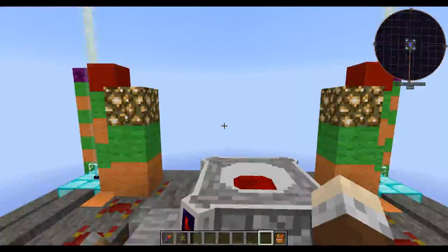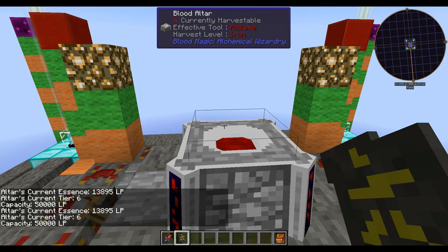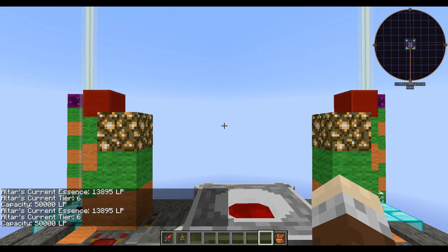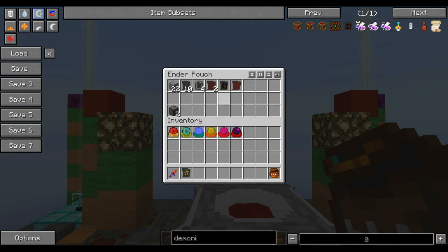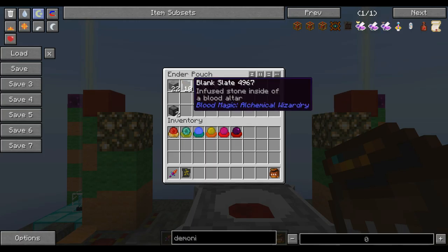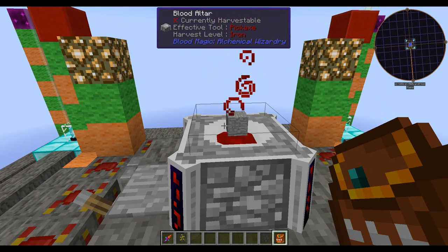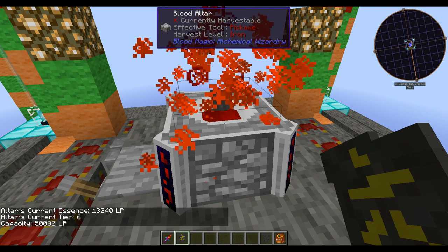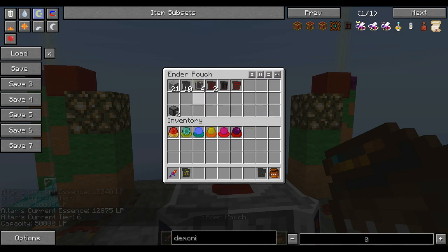Let's take a look at the altar in action. The program is running and we have a good amount of LP — enough to create blank slates and some reinforced slates — but it's not doing anything. That's because we already have the stock of slates specified in the program. If we take out one of these blank slates, immediately it takes one of the stone we had, puts it into the altar, and transforms it into a blank slate, then puts it back into our stock.